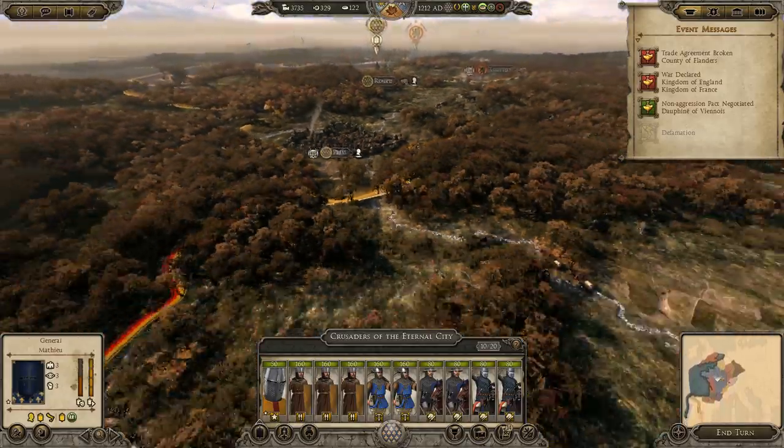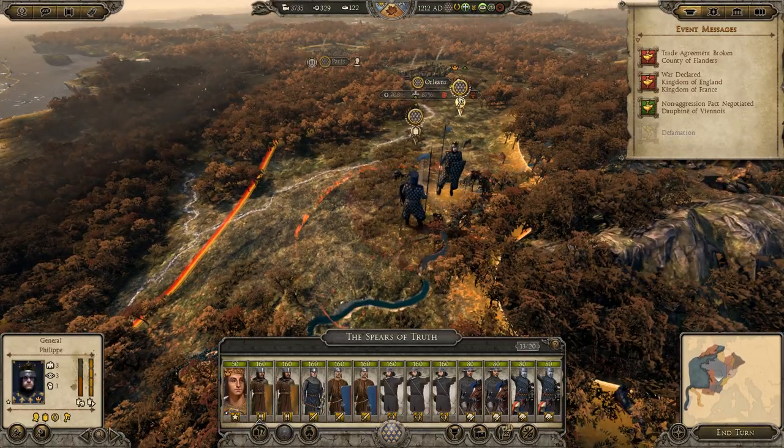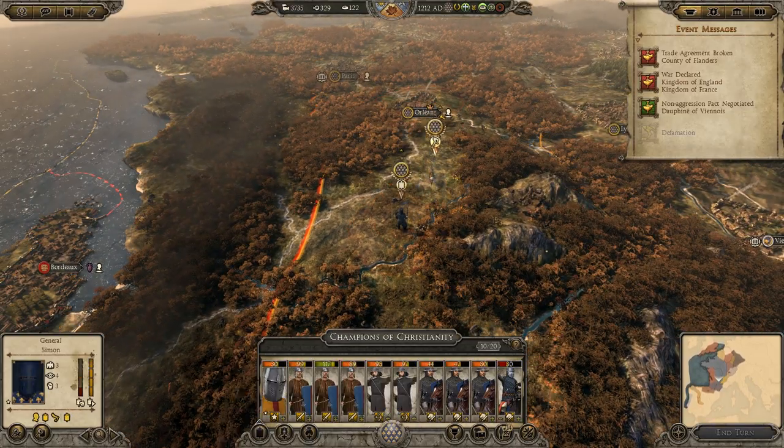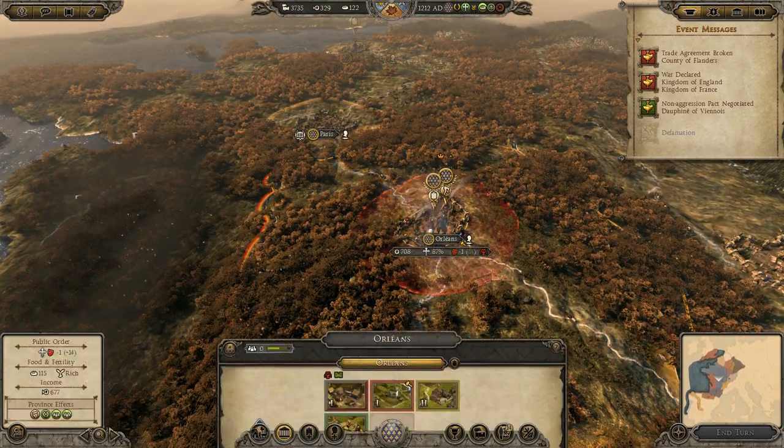When conquering lands, you have the opportunity to release certain regions as buffer states. They are vassals to you. This is useful in certain areas of the map where you're spread thin with other conquerors and are having a difficult time maintaining direct control.